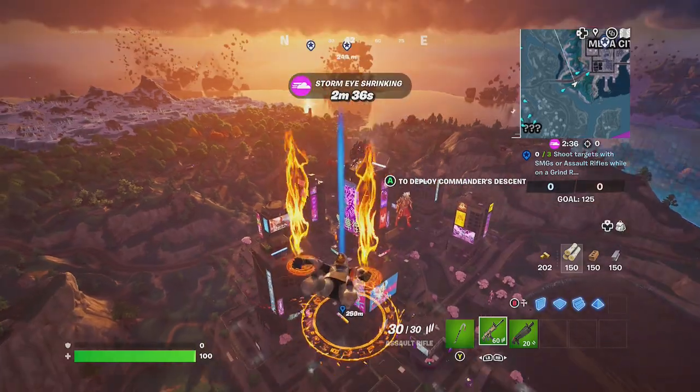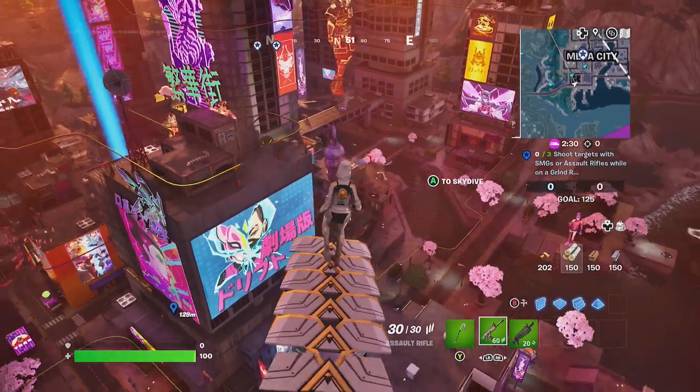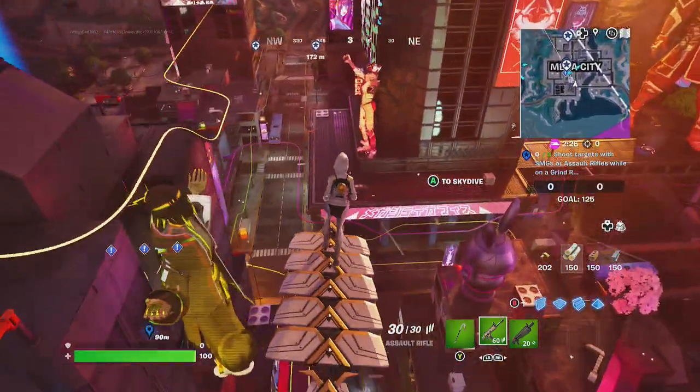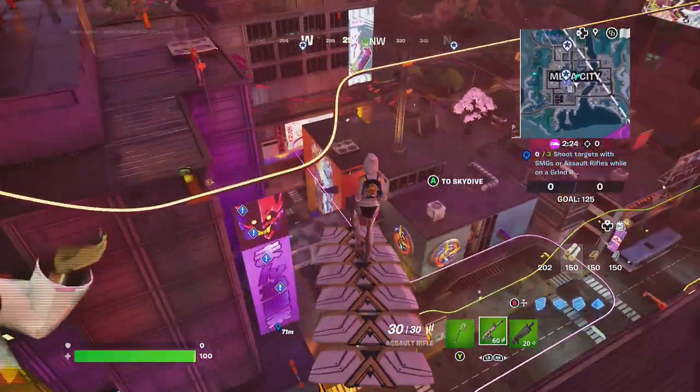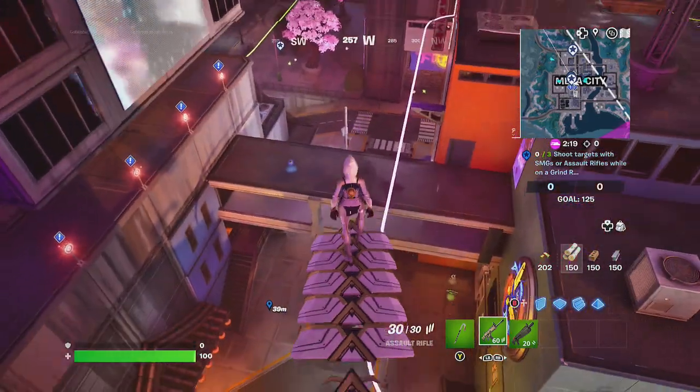There's a grind rail there — get used to that. And also, there will be the targets you need. Go ahead and get on the grind rail directly, because those targets work on your mini-map screen right there.